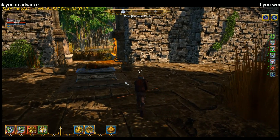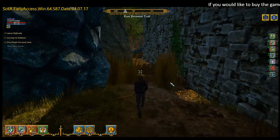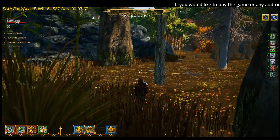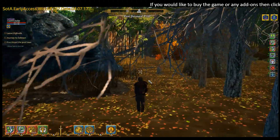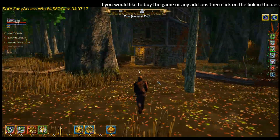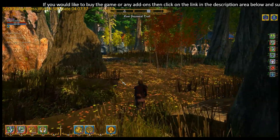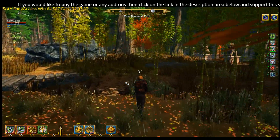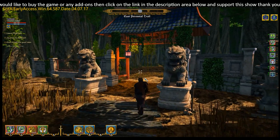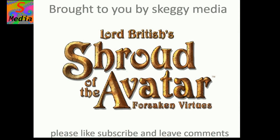There we go — just exiting the area. Let's see if we find anything else on the way out. There's the little house we found on the way in. We'll just leave the instance. I'll see you next time on Shroud of the Avatar. If you liked it, please click the like button and don't forget to subscribe to the channel so you'll know when more of my content comes out.